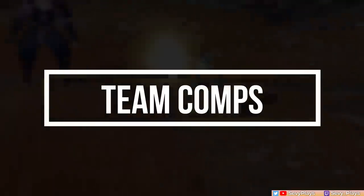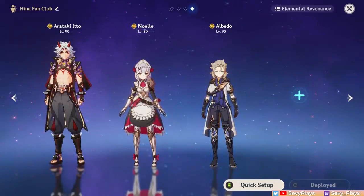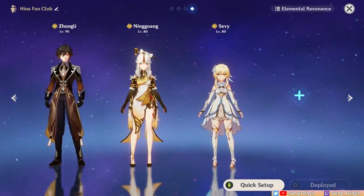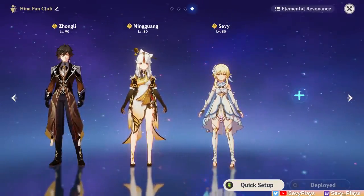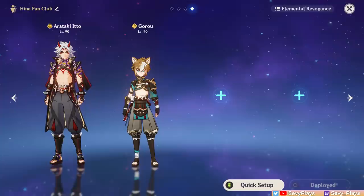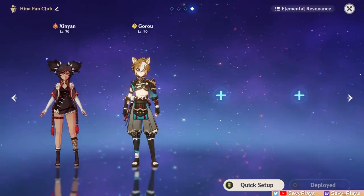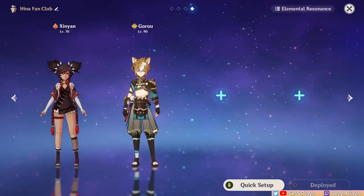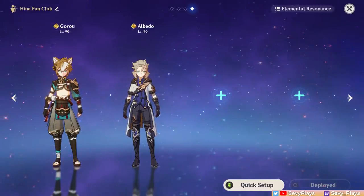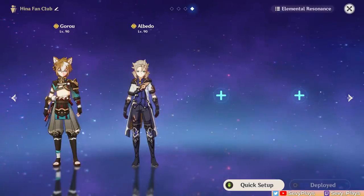For team comps, Goro is a very niche character — team him with geo characters. Itto, Noelle, and Albedo are the top options as defense-scaling geo characters. Other geos like Zhongli, Ningguang, or Geo Traveler don't benefit as much from his defense buffs, but still get geo damage buffs and benefit from better shield protection since defense reduces damage shields take. You don't have to strictly fulfill the three geo condition — Goro can pair with just Itto or Noelle, leaving two flex slots for other supports or sub-DPS depending on your needs. Outside of supporting a geo DPS, pairing him with non-geo units is a stretch, though you can use Geo resonance to give elemental DPS units increased defense, protection, and resistance to interruption — trading team damage for survivability.